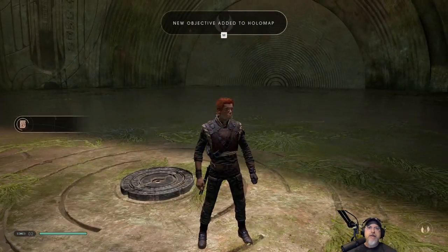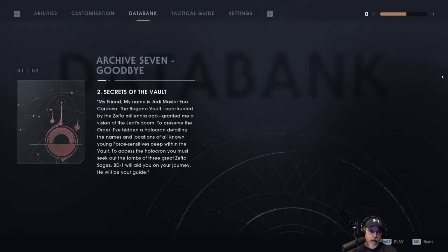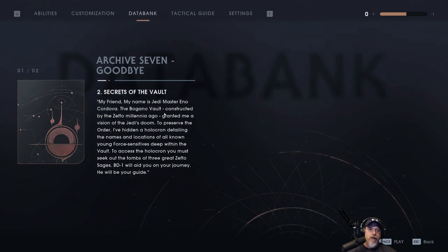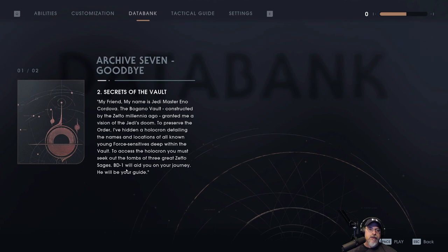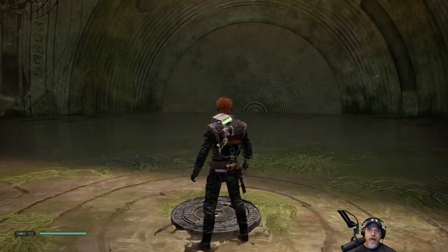So I guess we have to come back here at a later point after we've done another test. At that new world — the Bogano vault, constructed by the Zeffo millennia ago, granted a vision of the Jedi's doom. To preserve the order, the holocron's details are hidden. We have to seek out the tombs of three great Zeffo sages. BD-1 will aid you on your journey. I guess we're done here for now.